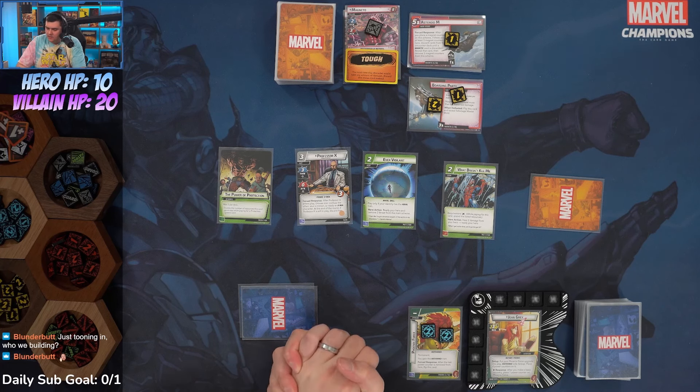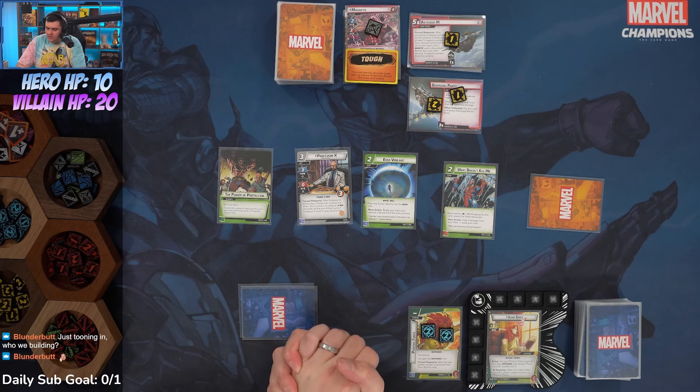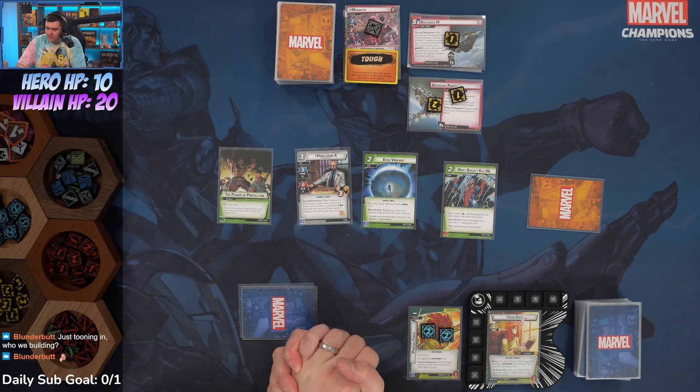The M-type deals two damage. Our bad encounter card: hero is stunned, take one damage for each magnet counter on the main scheme — stunned and taking two damage. These magnet counters are building up insanely quickly. I've got to get rid of this stunned status eventually.